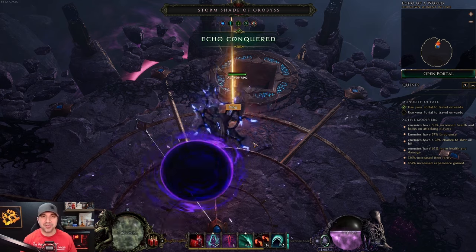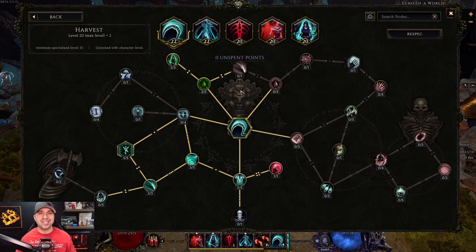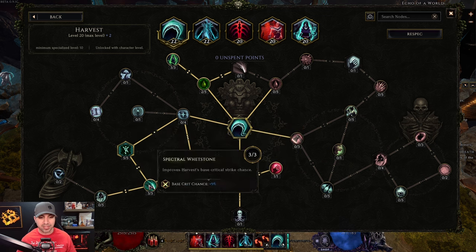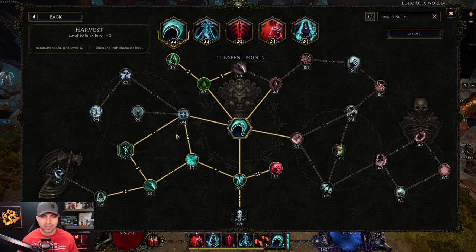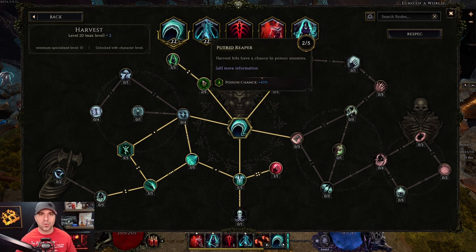Let me show you how to recreate this build. Starting with the skills for this Undertaker — I'll go through them in order of where I took the points. For Harvest, our main damage dealer, go down and to the left first: five points into Blade, three into Great Scythe, three into Spectral, and five into Symbol of the Lost. You'll do a ton more damage when hitting a cursed enemy, and obviously you're using Bone Curse. Then come up two points into Putrid Reaper and three points into Death Inside. We are not a poison build — we are a necrotic crit build.